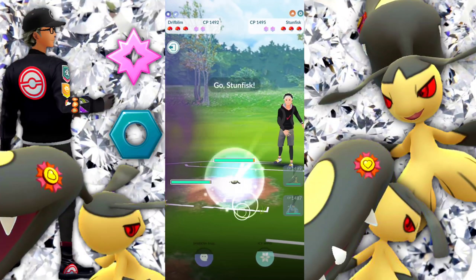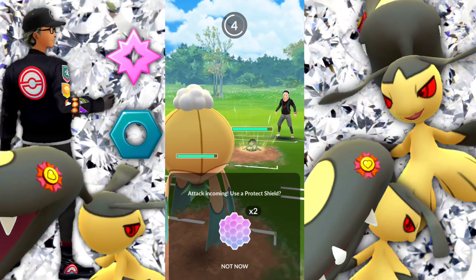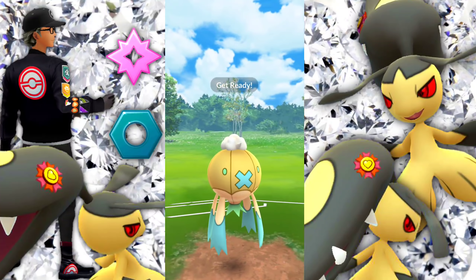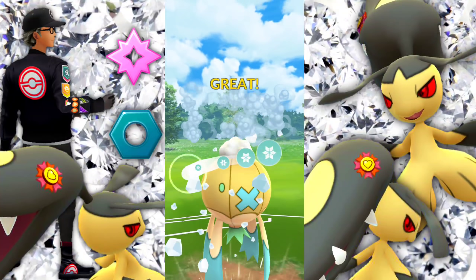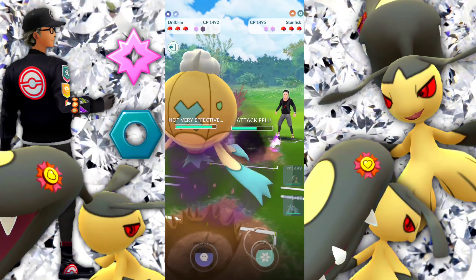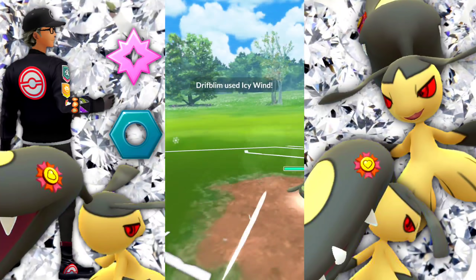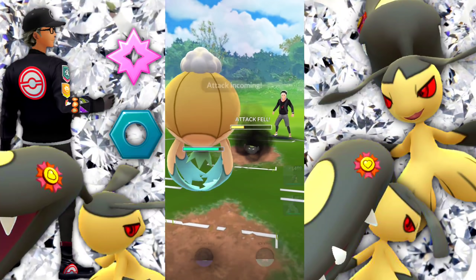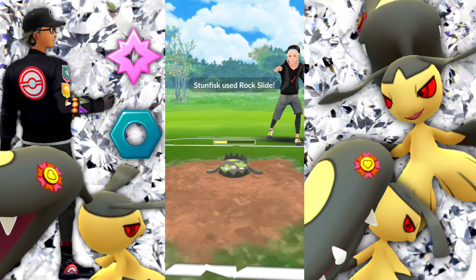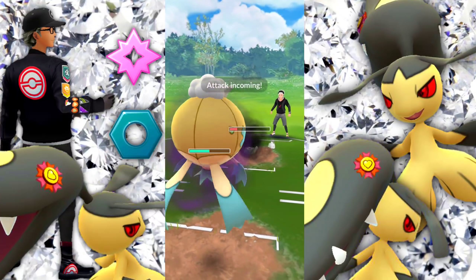We have another horrible lead — swapping into Drifblim, and they're going into their Galarian Stunfisk. This is fine, but I did screw up by not going for the Icy Wind sooner — rip, waste of a shield, making some bad calls sometimes, but you can't play perfect all the time. Getting off that Icy Wind, dropping their attack, dropping it again. Now we're going to be safe from any Rock Slide. Obviously they're not going to go for Earthquake — Rock Slide is the only thing they should go for. Look at that — beautiful, not even into the yellow.